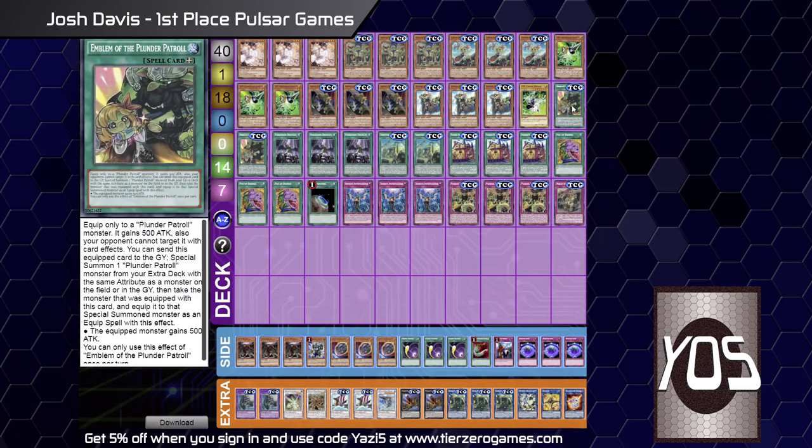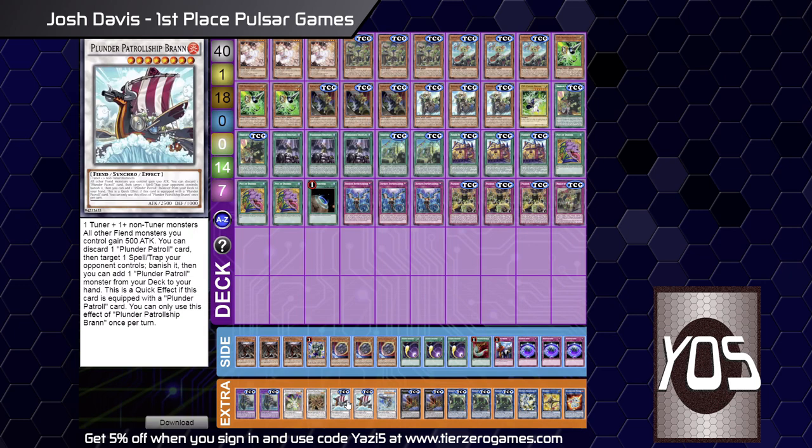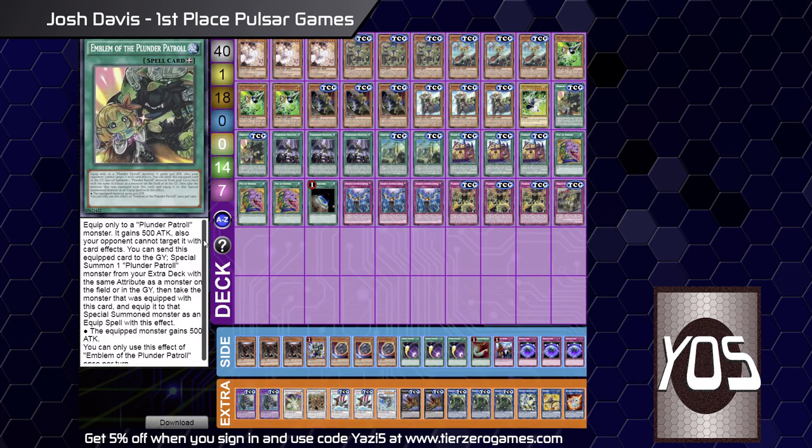Onto the spell lineup: double Emblem. Does this ever get played at three? I used to play it at three for a while, but what it is — it can offer protection against your boat and also be an extender. Against decks like Sky Striker, if you equip Brant with an Emblem they can't target it and they'll have to hard negate to try and out it. The protection is amazing, and being able to special summon one from the extra for free and give it a boost helps a lot.